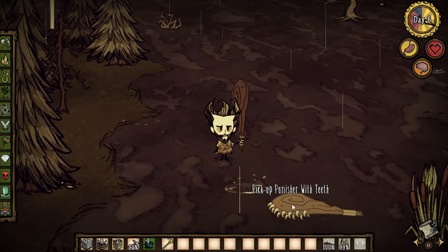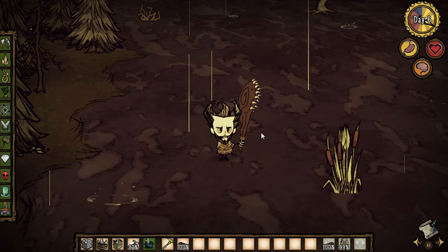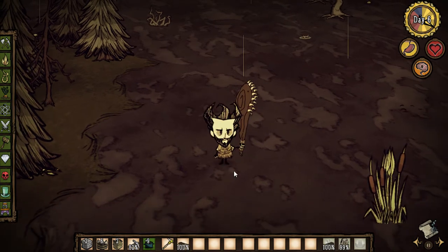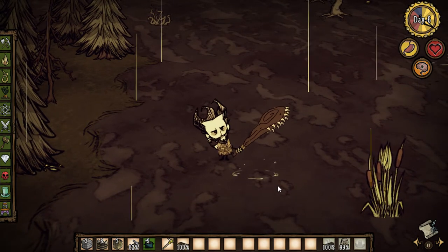You also got a punisher with teeth. Now this thing is really cool — if I equip that, right away. This is like a tentacle spike, it's really strong. What I thought would be really awesome is if somebody makes a dual wielding mod for Wilson so you could dual wield each one of these. Let's go test them out right now.